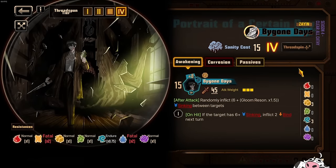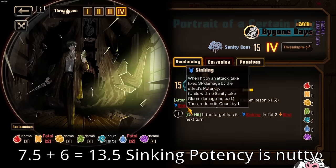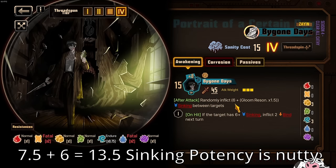So Yi Sang's one is a Zayin Ego, so it's your first slot — replaces Crow's Eye View — and it's going to be a 15 plus 8, so 23, in a 3 AoE. It randomly inflicts 6 plus Gloom Resonance times 1.5 sinking between targets, which is honestly quite a lot of sinking. Like if you think about it, Rime Shang Corroded will apply 10 sinking potency and I believe 8 count. Well, this is 6 plus Gloom Resonance times 1.5, so if you manage to get 5 Gloom Resonance and then times that by 1.5, that's basically 7.5 — so I think it will round down to about 7 sinking between targets.